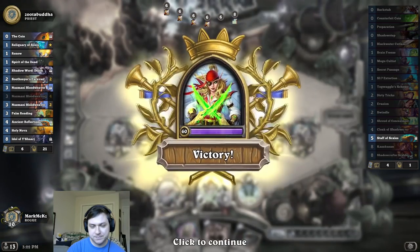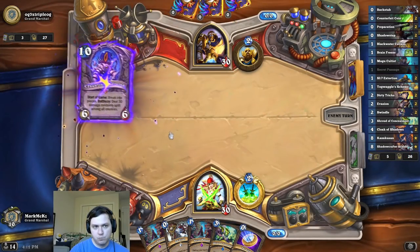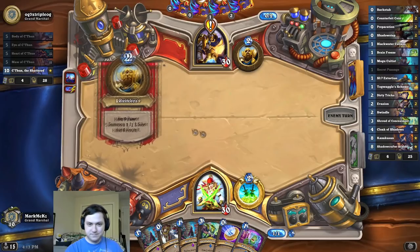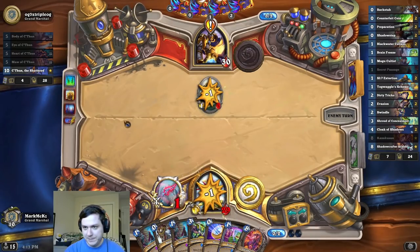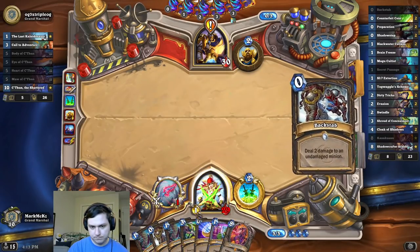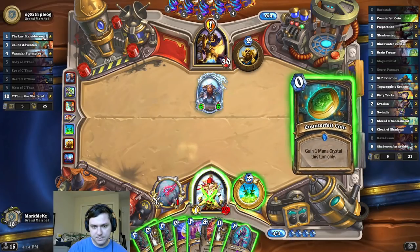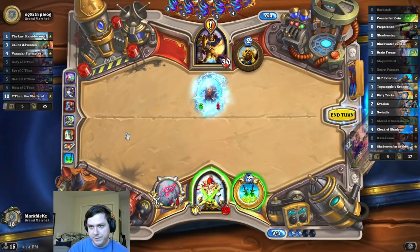We're good. Ba-boom. Alright, not too bad here. Why not? I'm gonna try to keep his board clear. That's a little annoying, actually. Here we go — I probably still play it, but it feels bad. No telling what that is. I need Shadow Step. Let's go for a passage here, get new tradeables. I drew a Shadow Step unfortunately.